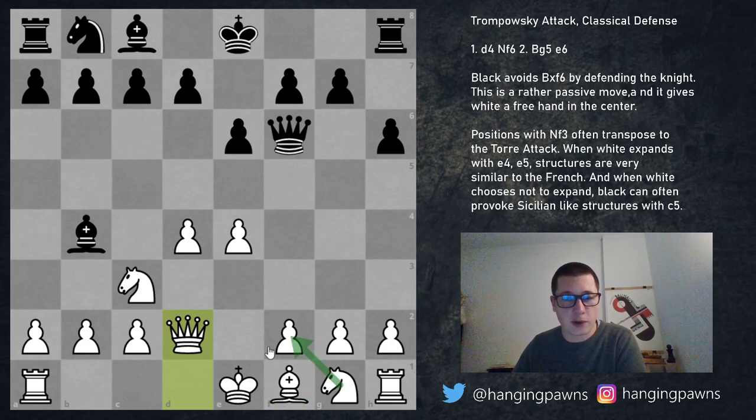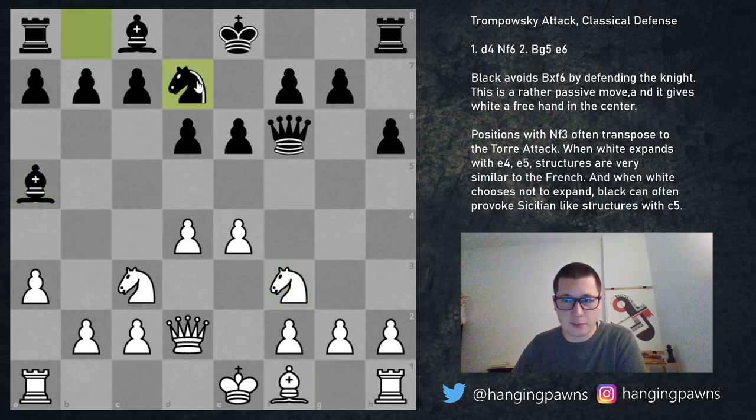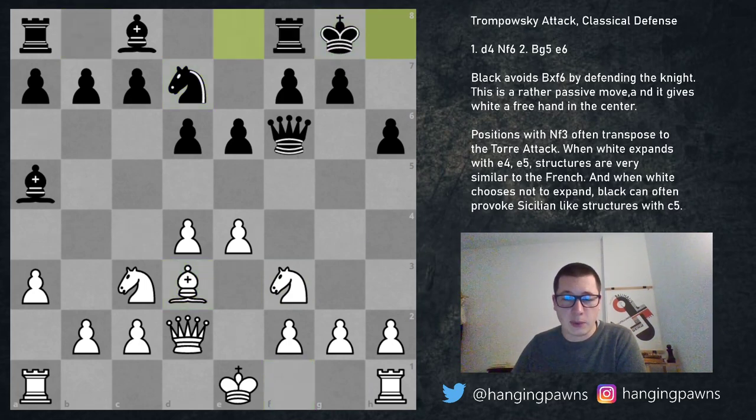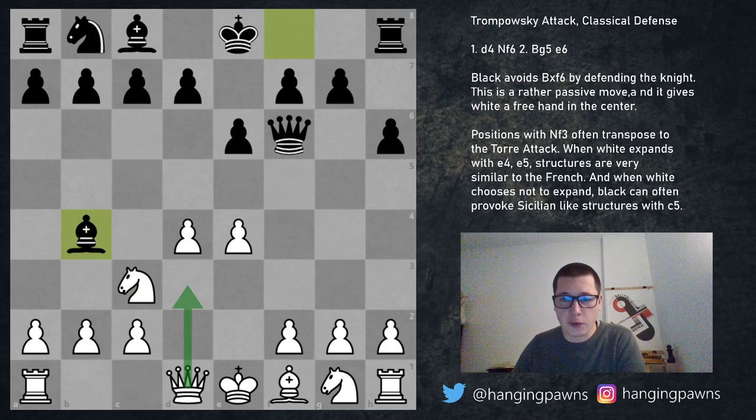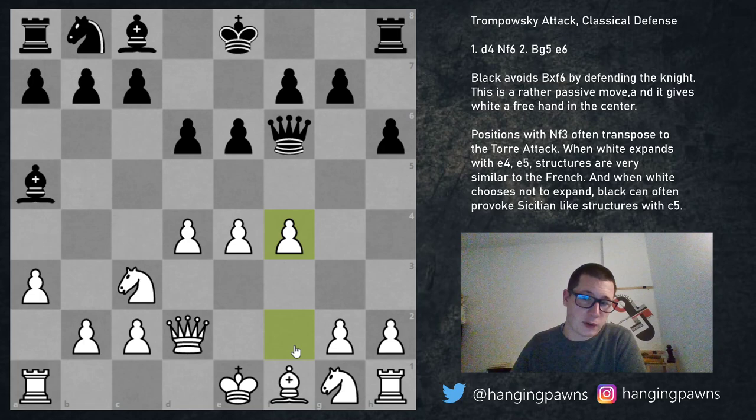After queen d2, d6, and now a3 — the idea is to either chase this bishop away or force it to take. Black should never take, especially because the queen is defending. So bishop a5, and now knight f3 normal, knight d7 normal, black develops, bishop d3 normal, black castles, and white again has absolutely no issues in this position. After bishop b4, queen d2, d6, a3, bishop a5, it's also possible to play the move f4, which is the more aggressive way to play.